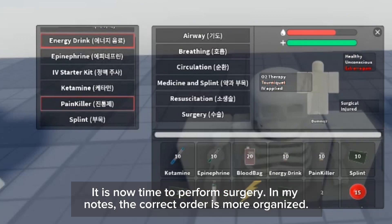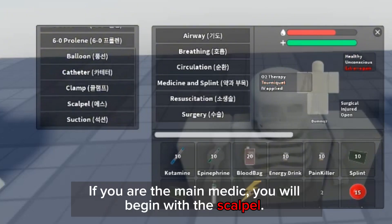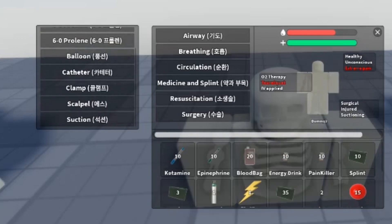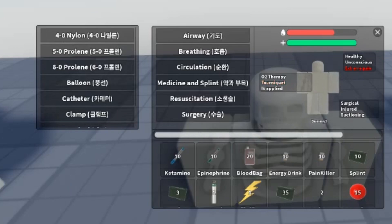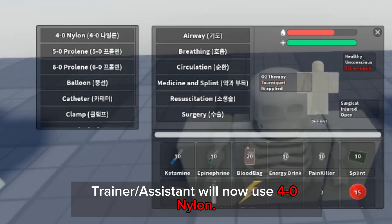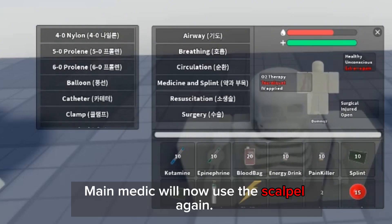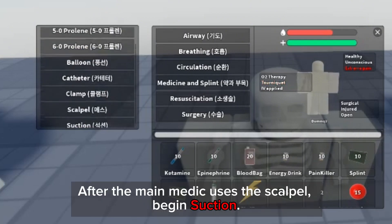It is now time to perform surgery. In my notes, the correct order is more organized. If you are the main medic, you will begin with the scalpel. Main medic will suction. Your partner or trainer will clamp. Main medic will then begin to use 5-0 prolene. Trainer or assistant will now use 4-0 nylon. Main medic will now use the scalpel again. After the main medic uses the scalpel, begin suction.